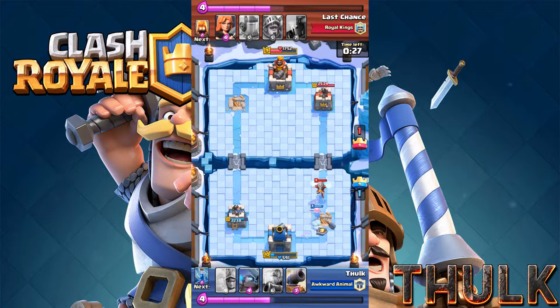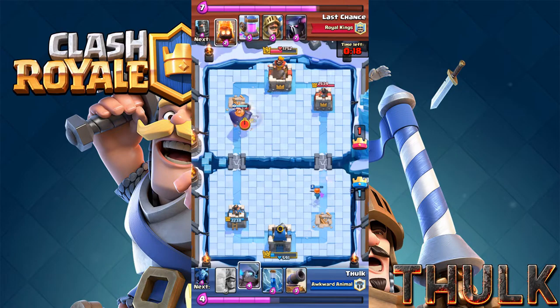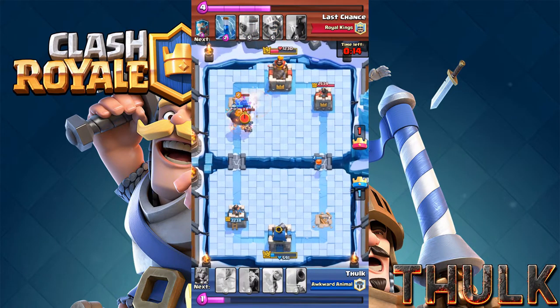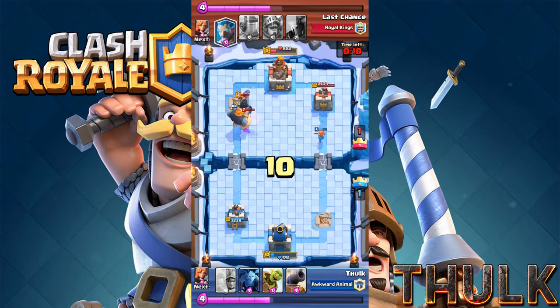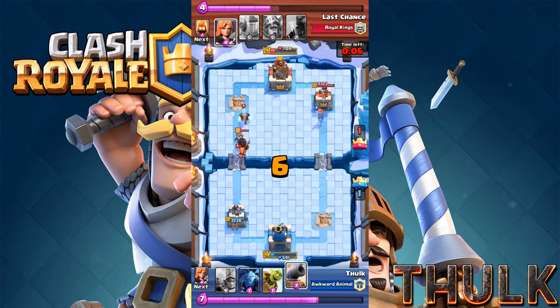Ok so meanwhile, let's set up on the elixir — I think we're gonna go straight for the 3 crown right here. So that Royal Giant has great damage; he takes 2 steps and he just starts shooting, that's just awesome. He's got so much life, just keep shooting and shooting. And he's coming up on the left side so we better play some defense here.